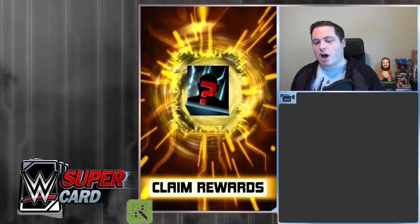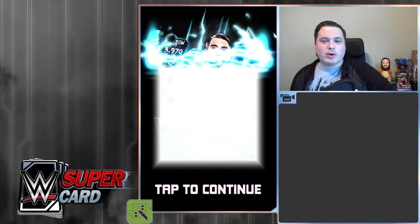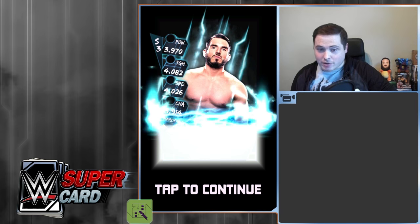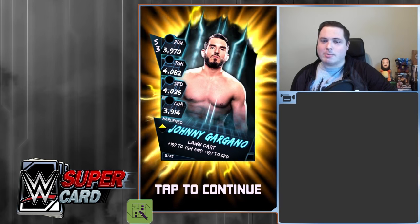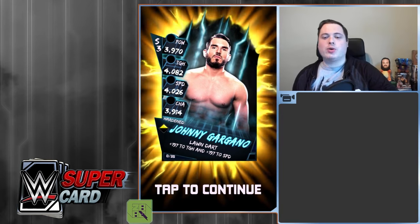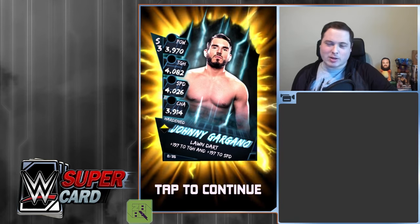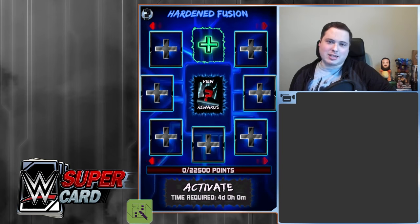We're going to get ourselves a Harden Fusion. First off, I've got my Ultimate Fandango Pro. Maybe I might get myself something decent here. Let's see - is it going to be something new? It is going to be another Gargano. Johnny Wrestling again, but it's not a pro because I trained it away. So another Johnny Wrestling, another DIY. In fairness, I'm not really that bothered about not getting the Authors of Pain. The cards are kind of rubbish.